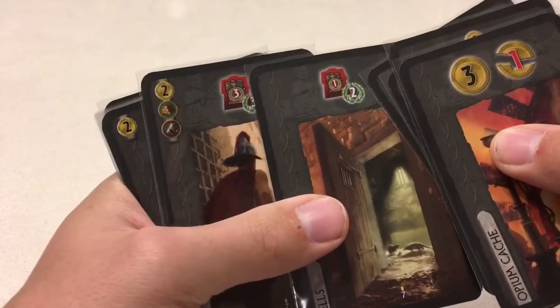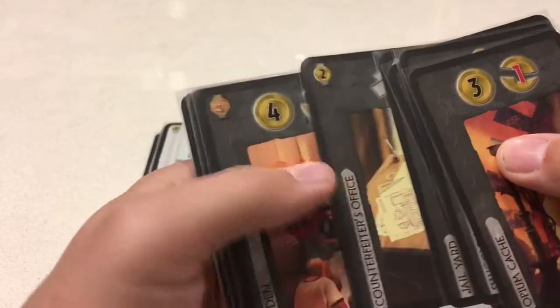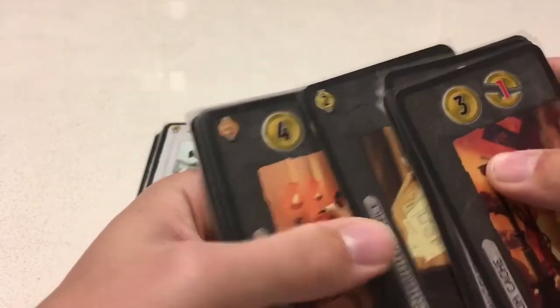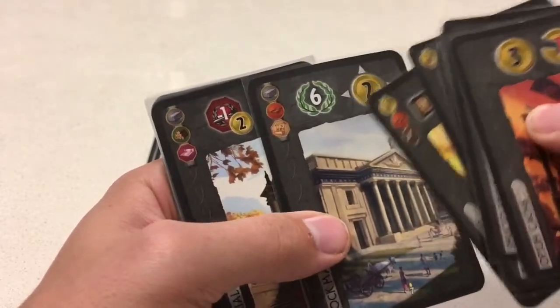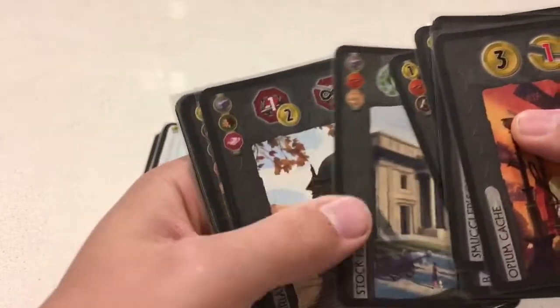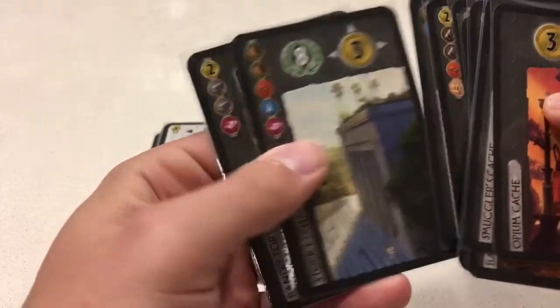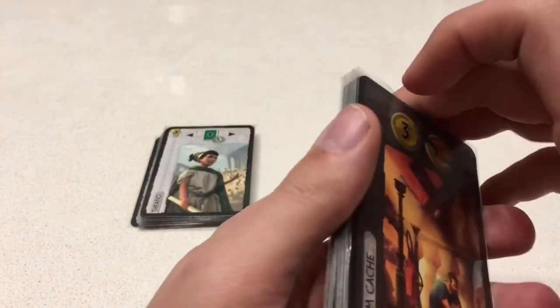They have one of these for the first, second, and third age — it's pretty sweet. Play a card for free from the discard pile, always fun. They have one of those for each age as well. You get a bunch of points and your opponents each get coins.